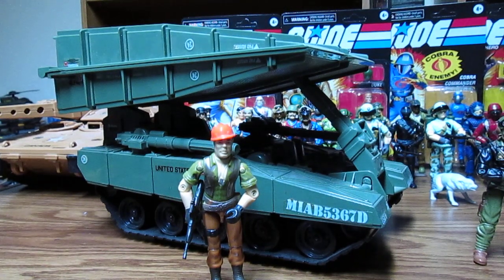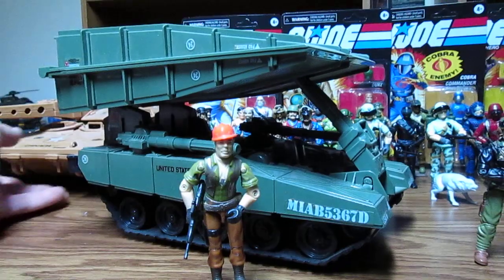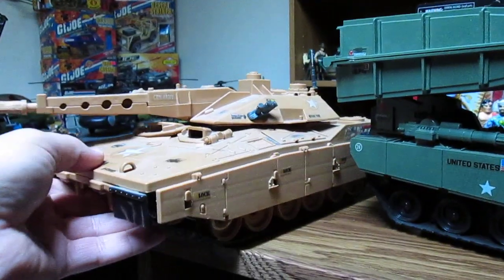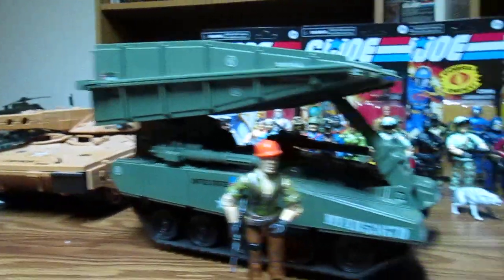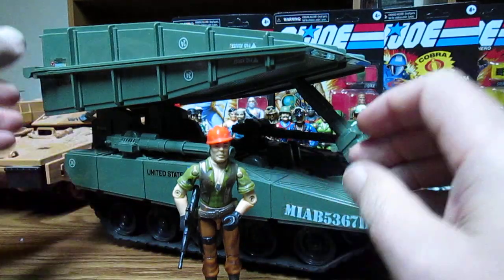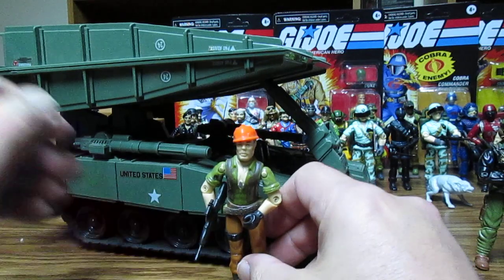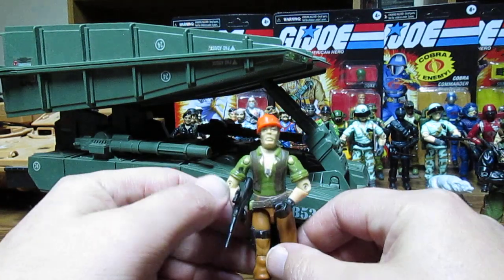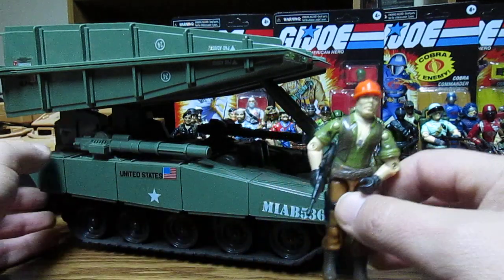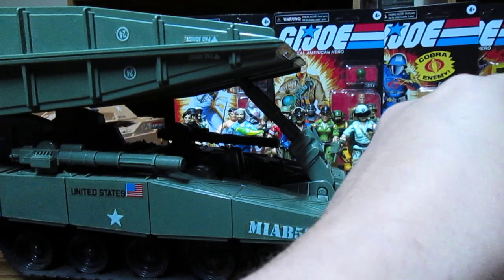Alright, this is GI Joe 1985 — the Bridge Layer and we're also doing the Mauler. We have Toll Booth; Toll Booth comes with a sledgehammer but I didn't look in my little box of weapons. We looked at him briefly and he does not come with a backpack, but they should have given him like a machine gun or something.